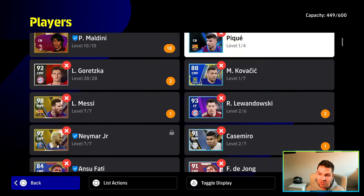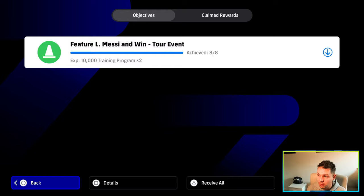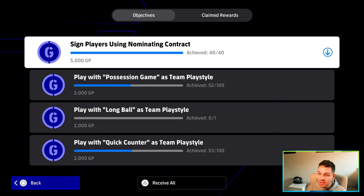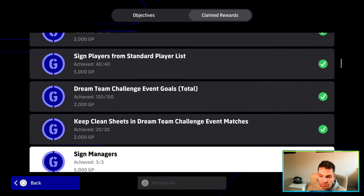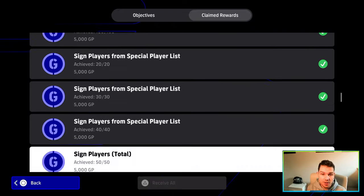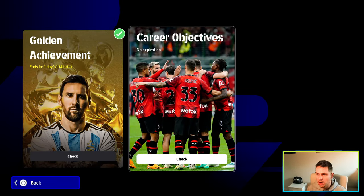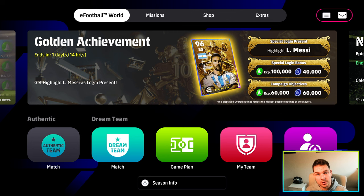That is it, lads — very, very quick. As I said, you can rinse and repeat that as often as you possibly can. If you've got a spare 500–600,000 GP from events or from clearing the objectives, you can get loads of rewards just for simply playing the game. With the career objectives, you can get GP just from signing players or playing the game. Look at how many GP you can have there — thousands and thousands of GP. You can claim them all, all the time. You get your login bonus as well. Next up, we'll be back with the contract renewals.